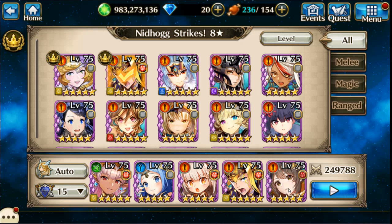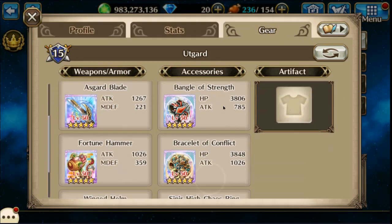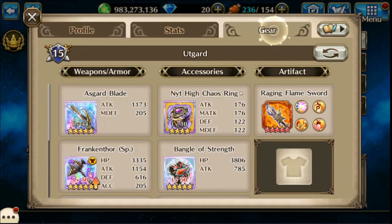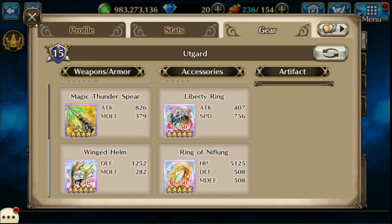Hey, Izumi here and we're going to do Nidhogg Strikes 8-star multi solo. First off we got Solstice, and with her I just have a lot of AOE light gear and everybody has a high dark ring on. Now we got Thor with again more AOE light gear.